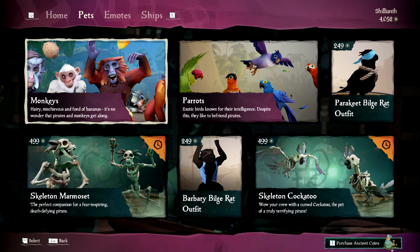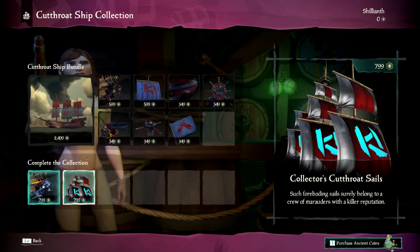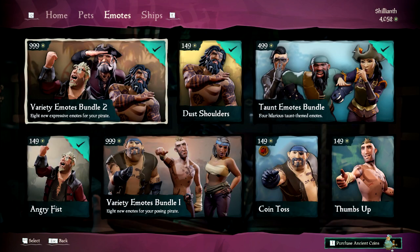The Pirate Emporium has undergone its first change of stock and this month we have Halloween themed skeleton monkey and parrot skins along with a new set of clothing for each. The Cutthroat cosmetic ship has been added, which is dark blue and maroon colored with a special glowing aqua and silver sail, as well as two new sets of emotes — one with a generic theme and the second themed around taunting others.